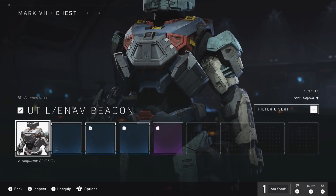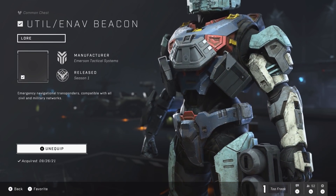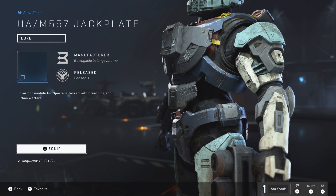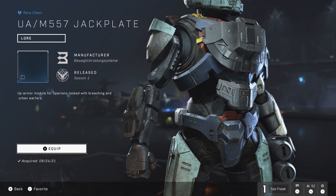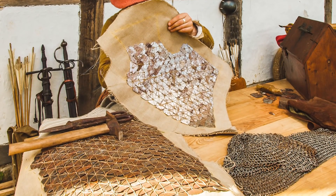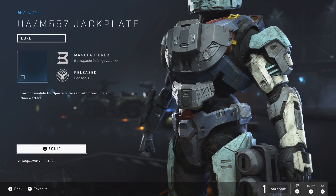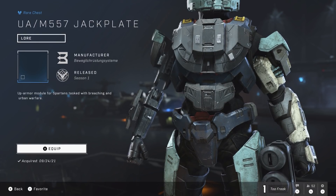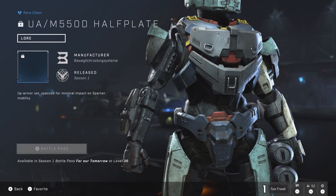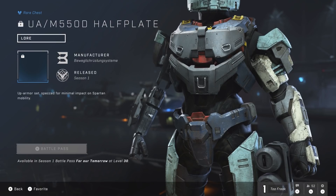We next move to chest attachments. First is the Util/ENAV beacon from Emerson, an emergency navigational transponder compatible with any civil and military networks. Second is the UA/M557 Jackplate from Bewegligkeit Rüstungssystem, an up-armored module for Spartans in breaching and urban warfare. The jackplate name comes from the historical jack-of-plate armor — tiny iron plates sewn between layers of felt and canvas, essentially a medieval bulletproof vest — with the UA-M557 providing additional protection without restricting movement. Third is the UA/550D Half-Plate, another Bewegligkeit production designed for minimal impact on mobility, protecting the upper body but little else: all the speed and only half the protection.